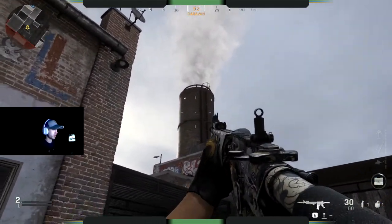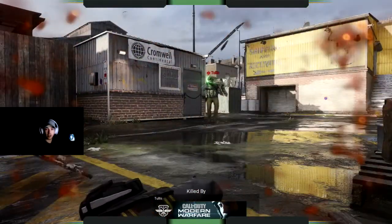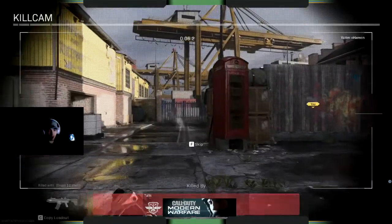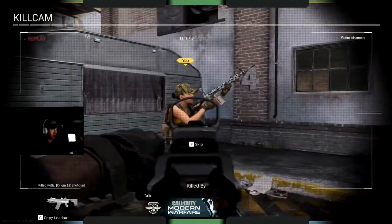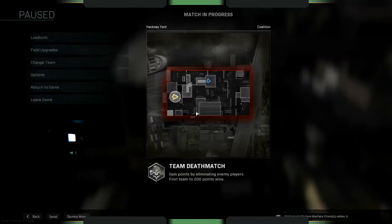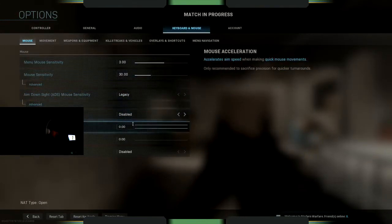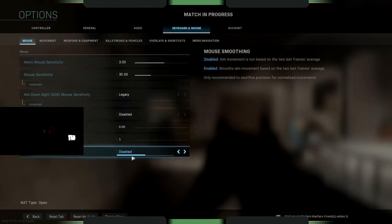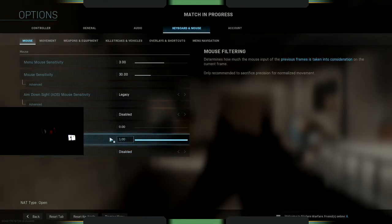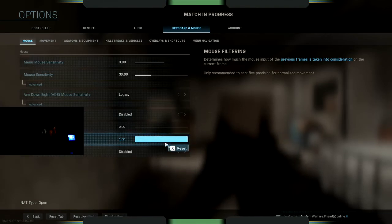If you're looking at something far away and it seems a bit stuttery, I'm gonna play with bots. Then what you're gonna want to do is go to your options, go to mouse filtering — I usually have it at one.